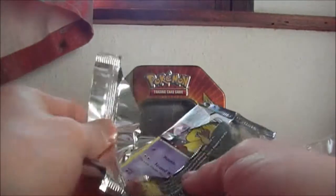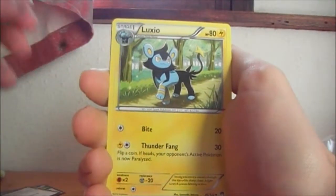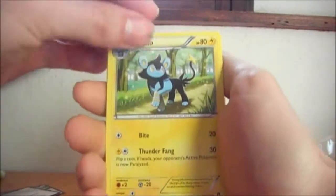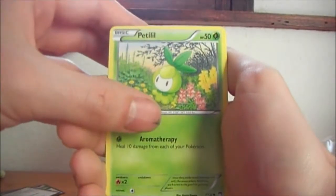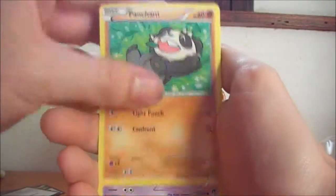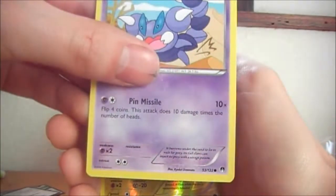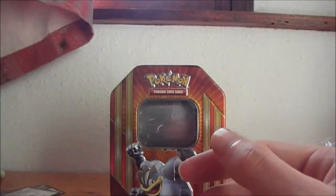Another Breakpoint one. I have the code card for you guys. Let's go 3 to the front. We have a Luxio, Luxio, Kricketune, Politoad, Kricketot, Banshee, Skorupi, Skorupi. Reverse Jynx. And the rare is a Hollow Swoobat. 2 Holos so far — awesome.